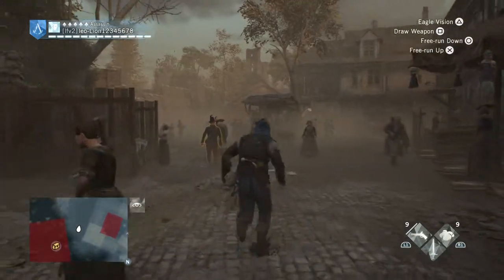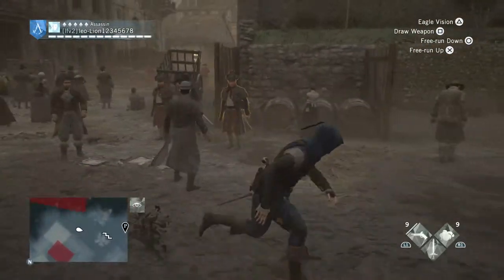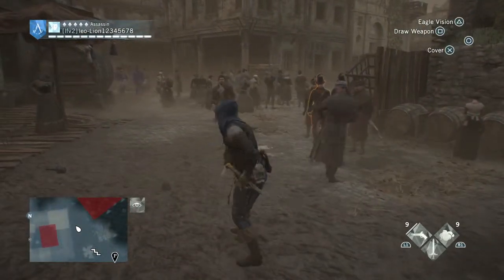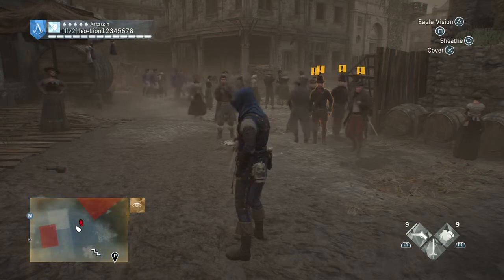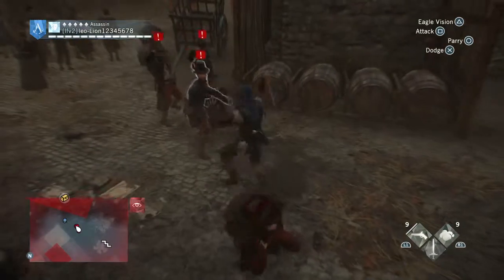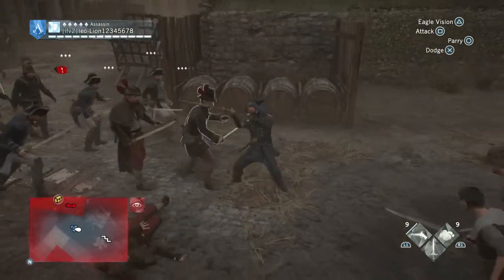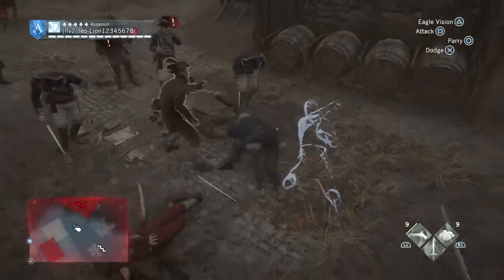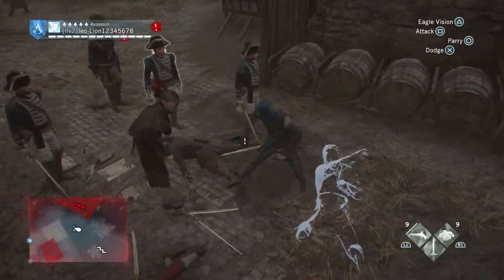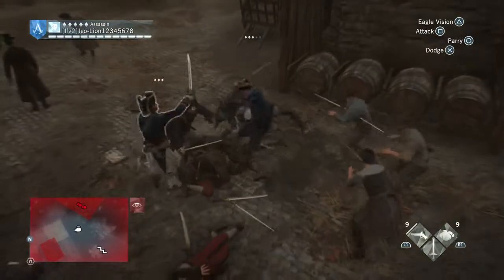Hey guys, sorry I haven't been on for a while. Today I'm going to show you a Dead Kings tips and tricks video, mainly how to use your weapons. The Eagle of Serger blinds enemies — every few hits it should blind them — and it's also a good escape weapon that can save you a lot of smoke bombs.